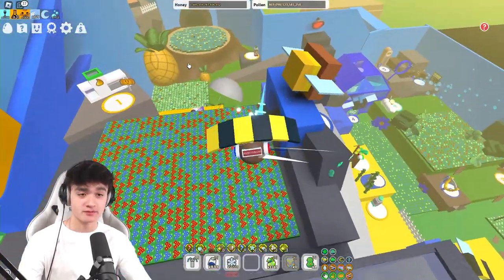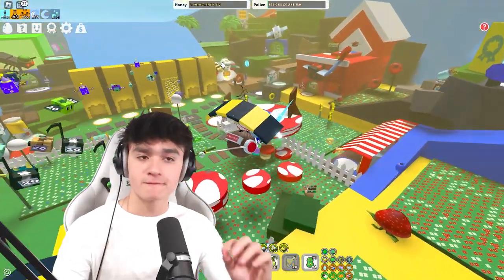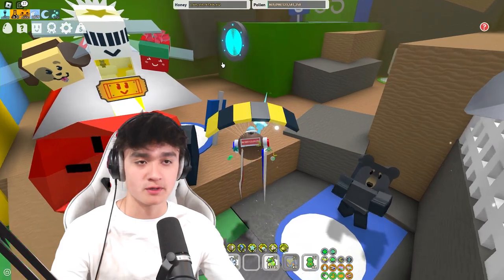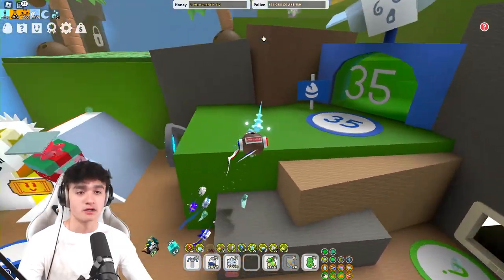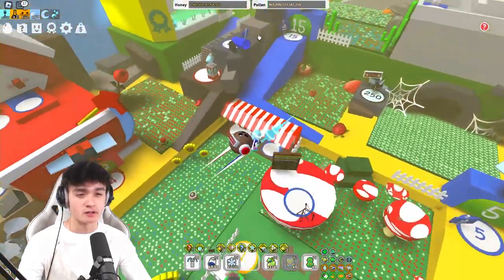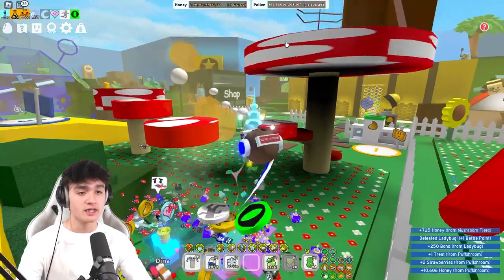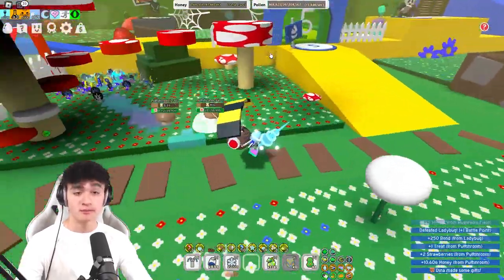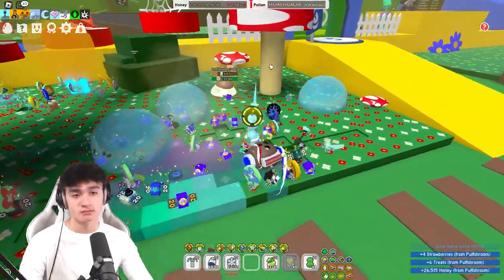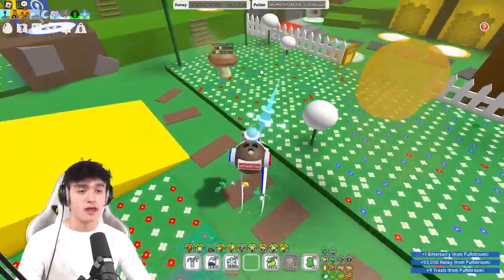Next up we have puff shrooms. Puff shrooms will spawn every 15th minute of the hour or 45th minute of the hour — like, 3:15 in the afternoon or 3:45. So we look around the field for a puff shroom — it's like a little mushroom with a fart cloud over it. Here it is, it's inside the mushroom field. You pop this puff shroom, and notice how it explodes into a bunch of other puff shrooms. Then you collect those puff shrooms, and those will also explode and drop little materials and items on the field that you can collect.